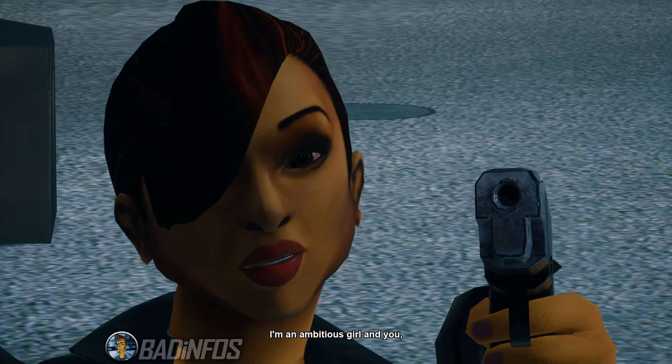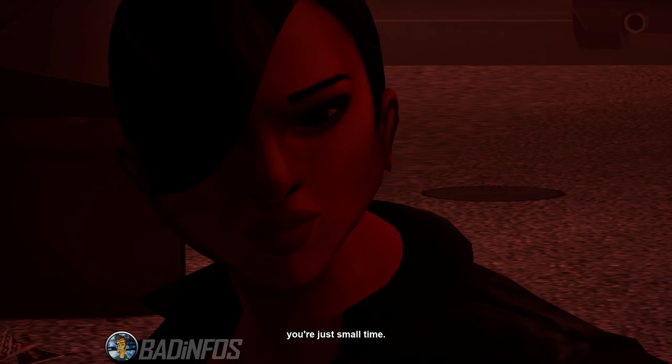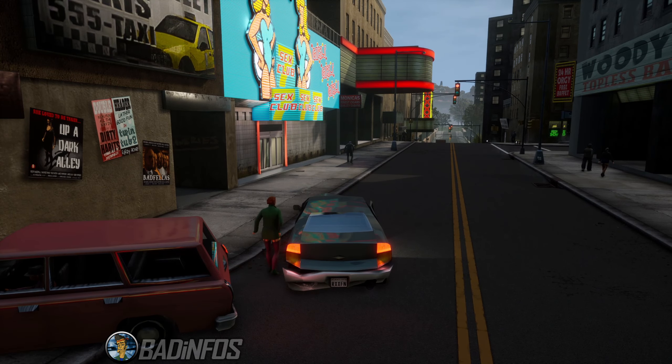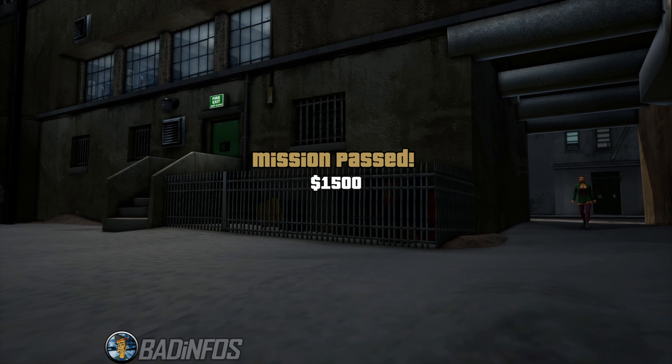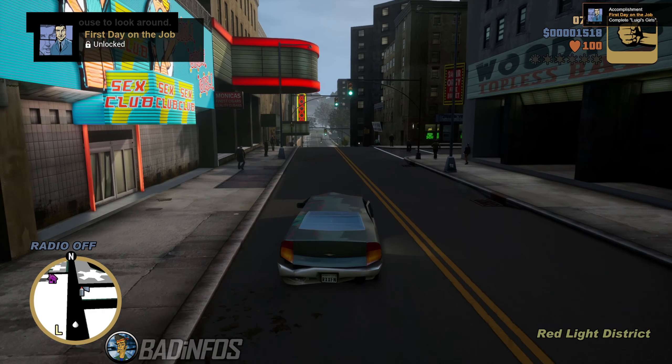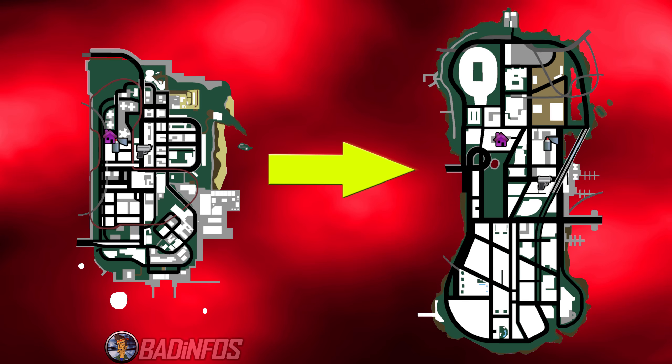This can be done with or without completing the first main story mission. If you complete the first mission, then after you move on to the other two islands, you will be able to do side missions and activities there. If you have not beaten any missions yet, you cannot start any side missions when you arrive. With all this said, how do you travel to Stoughton Island from Portland?